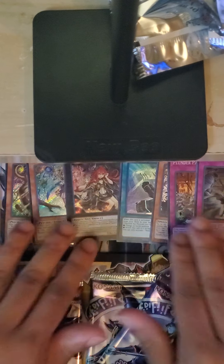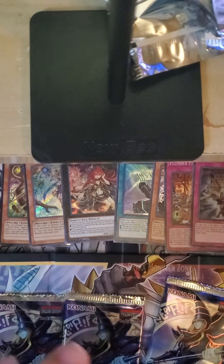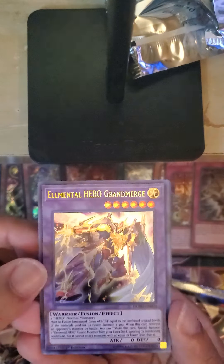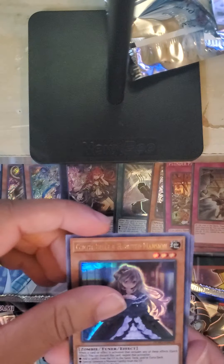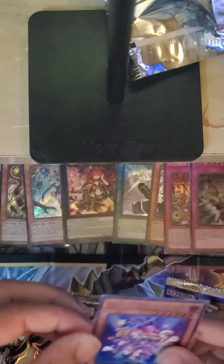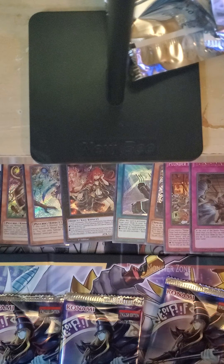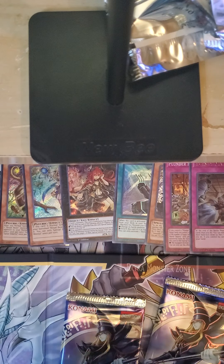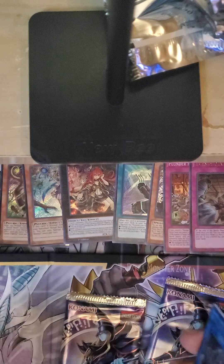Going to our third pack. Divine Serpent Geh. Elemental Hero Grand Neos and we have a Ghost Belle. Not bad, not bad. Star Toon Dark Magician Girl — I gotta check to see if these have gone up because of the Toon support. Probably not but you never know. Alright, fourth pack — Evenly Matched almost paid for the box so far.